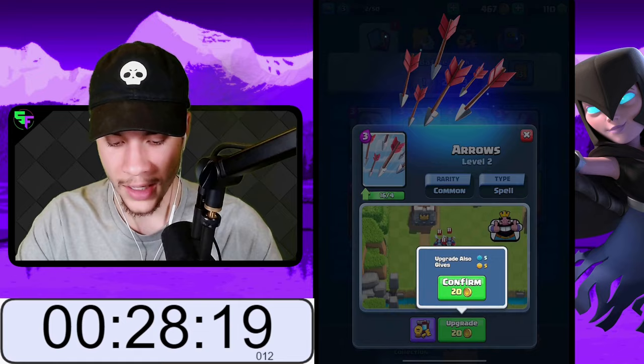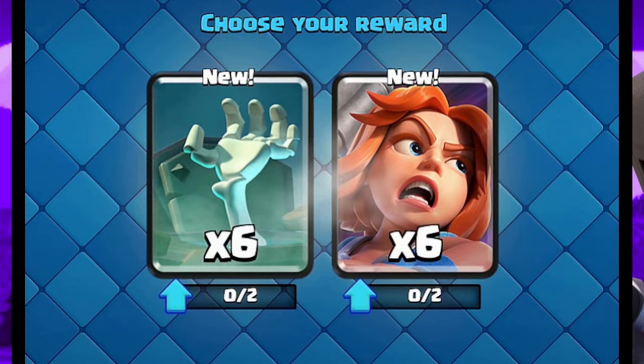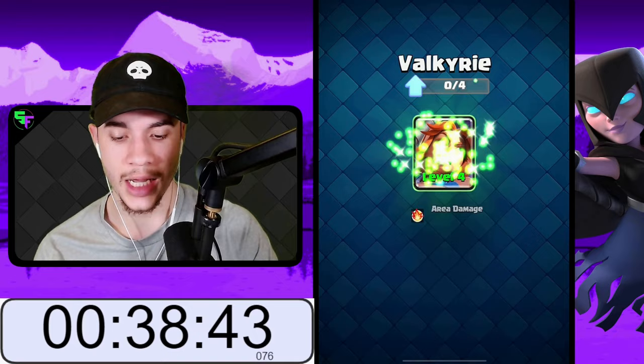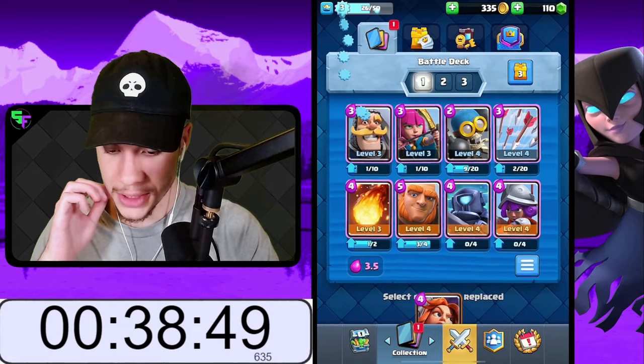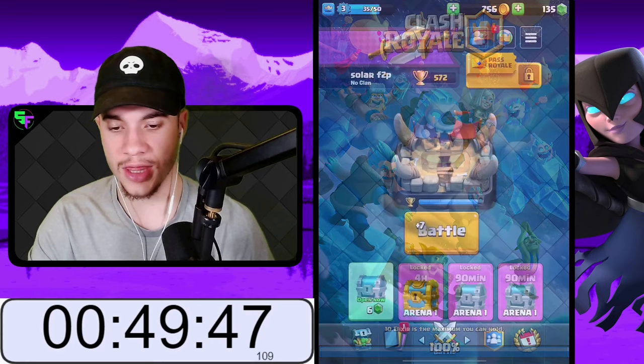We're going to upgrade arrows to level four — actually we can get them to level four, so let's do that. And now we have achieved greatness because of this card right here: the Valkyrie. She is astounding, exceptional — every positive adjective I could ever say. She will be going in my deck in place of the knight and will not be leaving my deck ever. A 32 trophy win puts us into Barbarian Bowl.